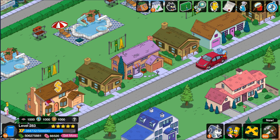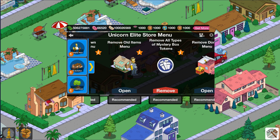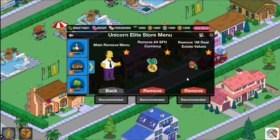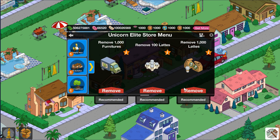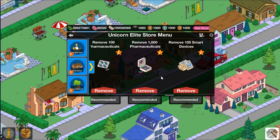The next thing is if you go into the cleaning bottle — the cleaning bottle is just to fix broken items or remove stuff from your town, more specifically from your inventory. So let's go into Springfield Heights and remove 1,000 ads, 1,000 furniture, lattes, pharmaceuticals.